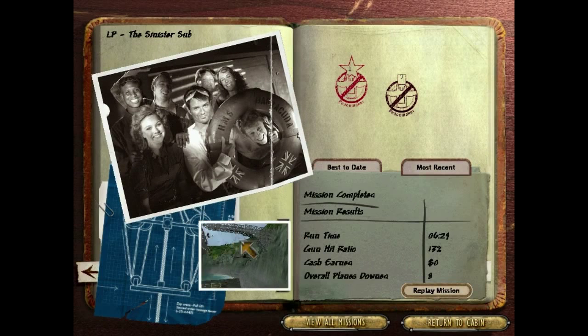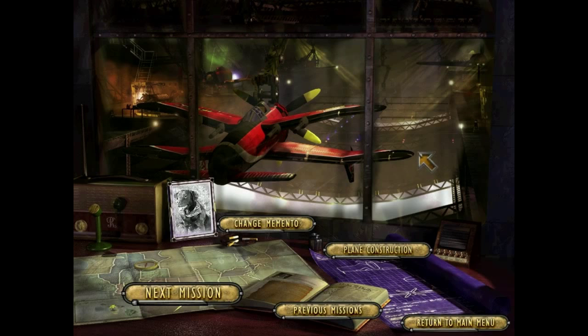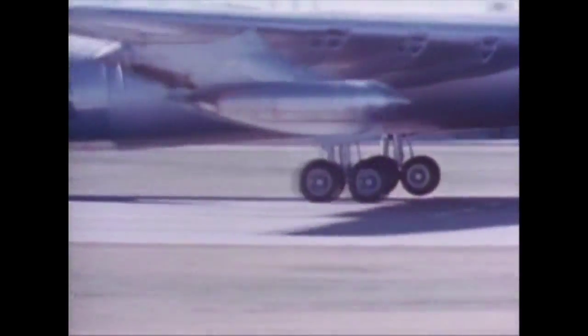Not a whole lot of stuff on that one. Still no money — thanks a lot. So let's return to the cabin. Once again no new planes, so let's just take a look at the plan of the day. It's gonna be the B-36 Convair. Today's plan of the day is the B-52's daddy — the Convair B-36 Peacemaker!